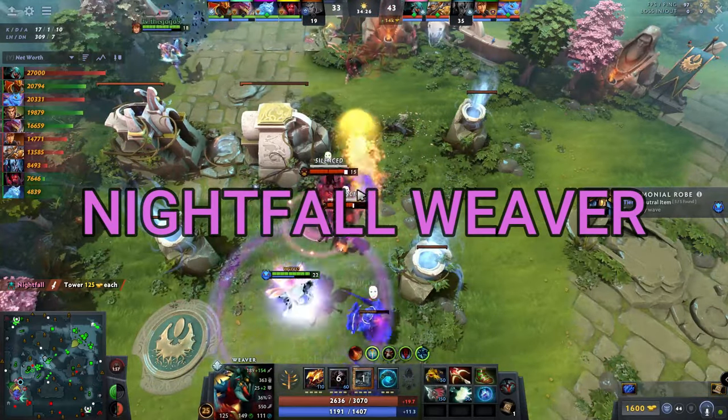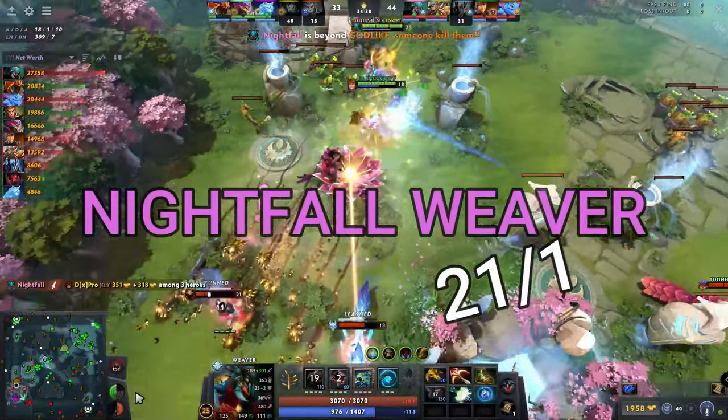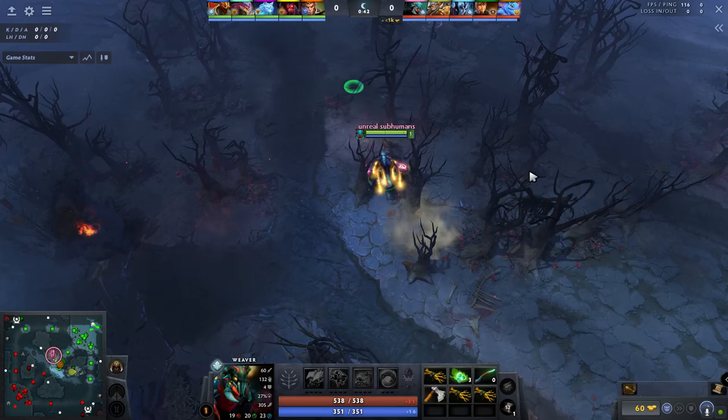This is Nightfall's carry Weaver — he ended the game with 21 kills and 1 death. Let's see if it's all luck or pure skill. Weaver is one of the stronger carries in the meta as he is fast and can almost run away from any type of trouble.